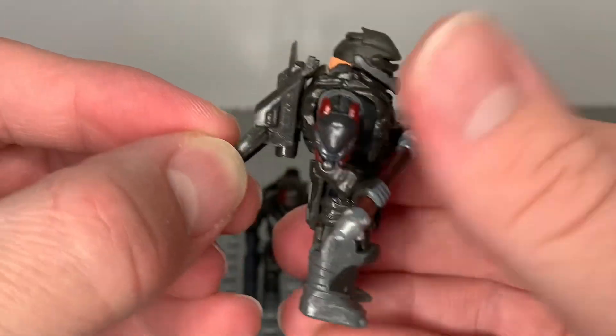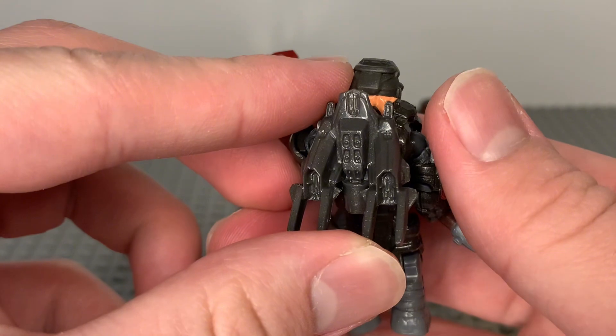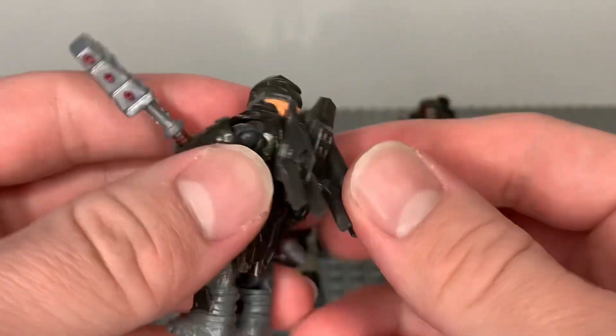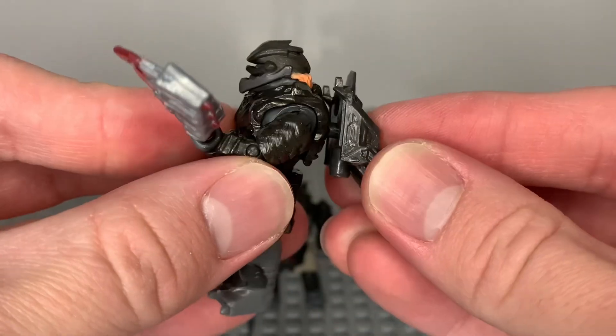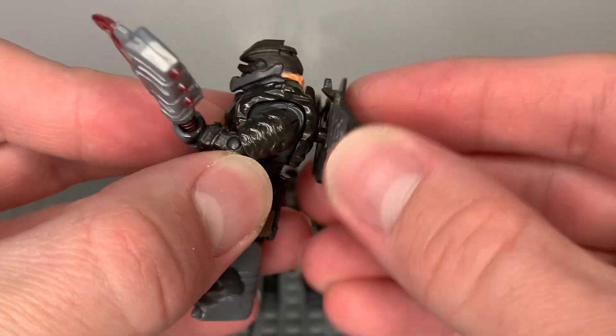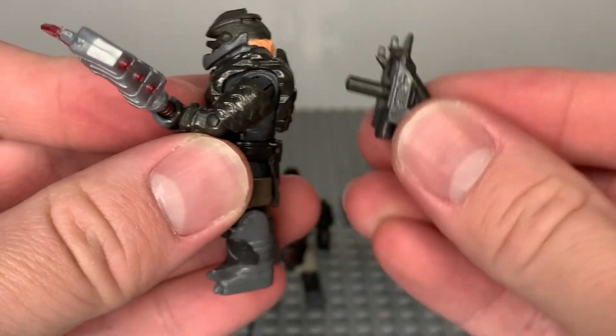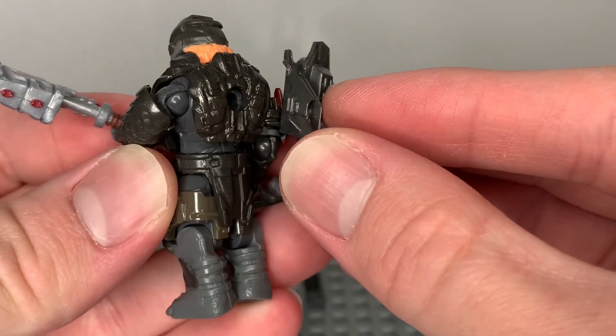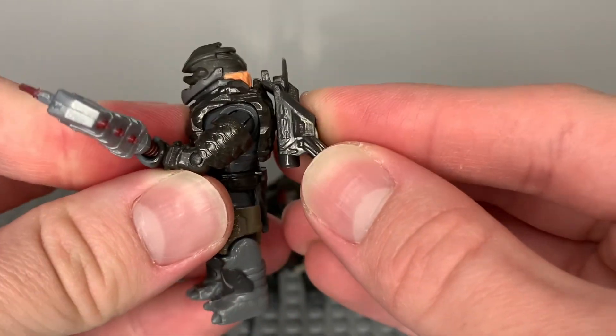We have a brand new jet pack, which may look very similar to the one from the Halo 3 jump brutes, but this one actually has the peg moved down so that it fits on a better spot for Hyperius. Because if not, the backpack would be sitting kind of low, which would not look very good. You want it higher up, so it's good they made that.